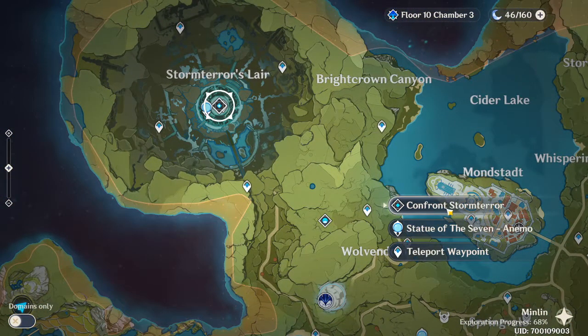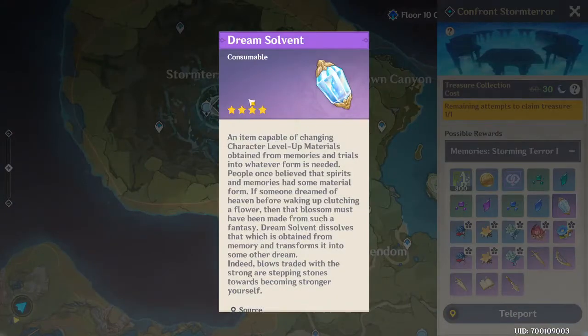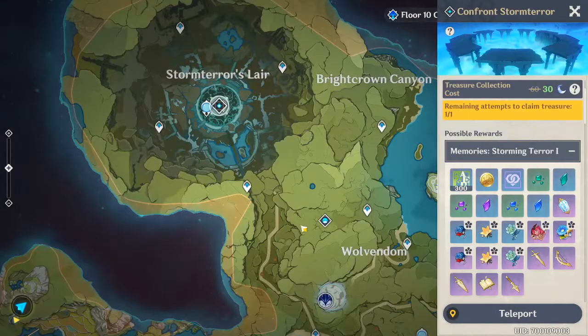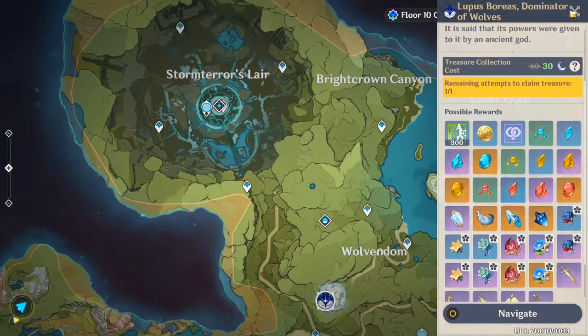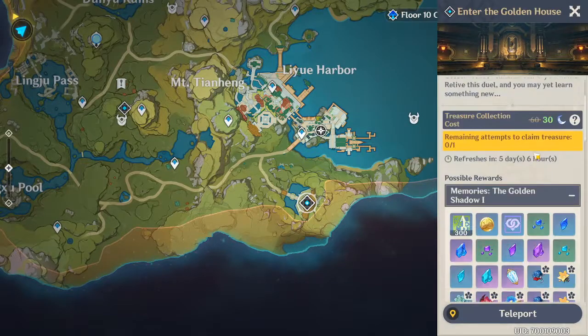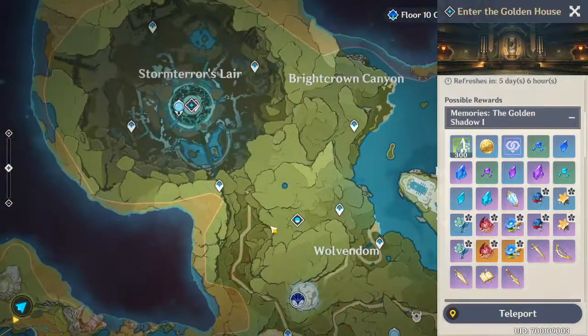We're going to try our best to get it here in this video. It is the Dream Solvent. What you guys don't know is this only drops on these domains, boss fights, as well as the Wolf of the North challenge. So make sure you guys do these in hopes of getting this too, because this is such a good item.